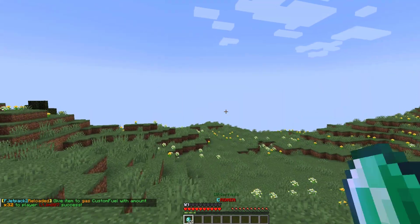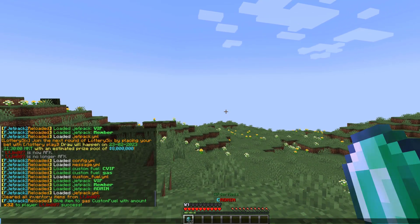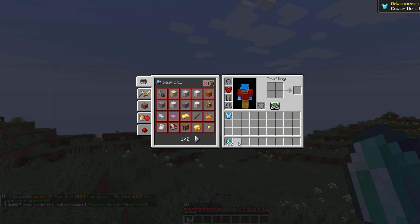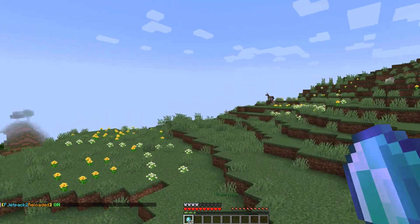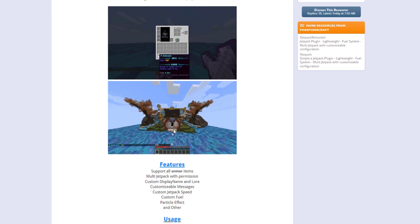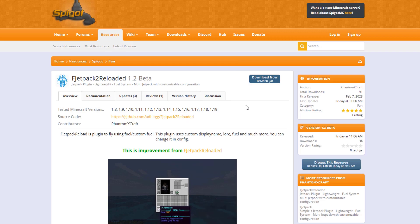After reloading, the first thing is to get the brand new 'gas' fuel — it's called admin and is an emerald as set in the config. Then give yourself the new admin jetpack with 32 fuel — it's a diamond chestplate this time. Turning it on, it flies a little bit faster due to the increased speed setting. On the Spigot page you can see it's updated for 1.8 to 1.19, with particle effects, permissions, and yml file info. Head over to that page to download it — subscribe, like, comment, and see you next week.